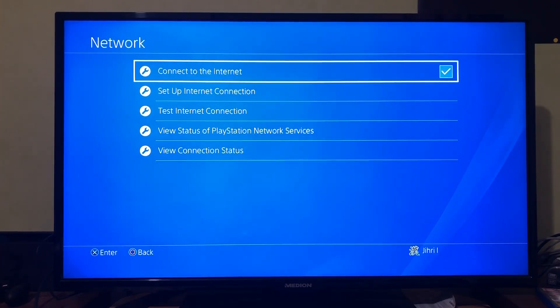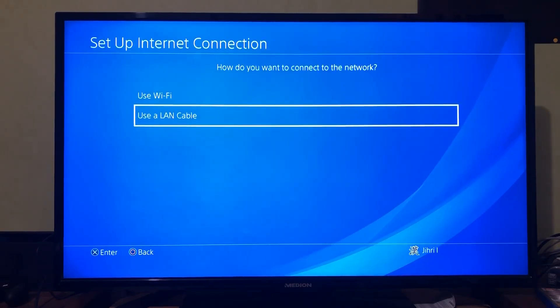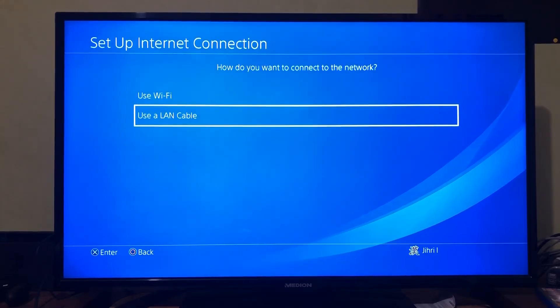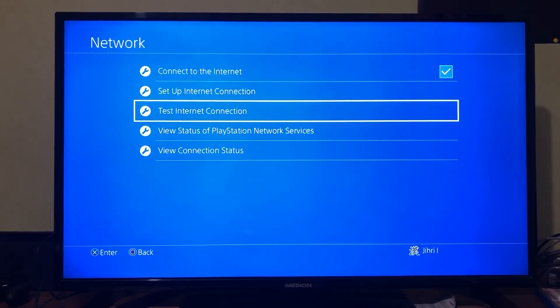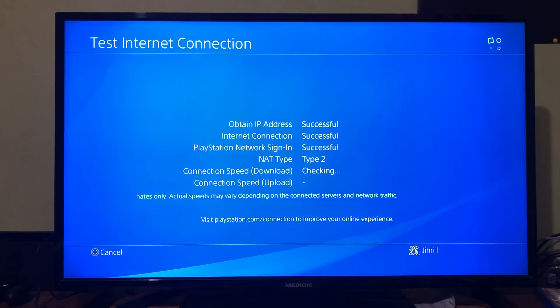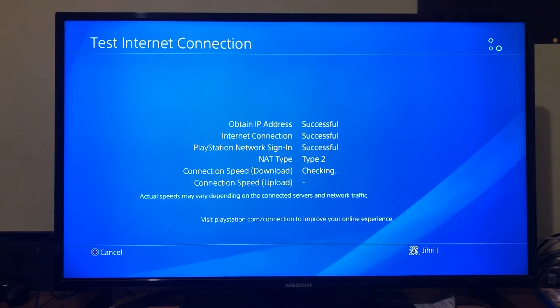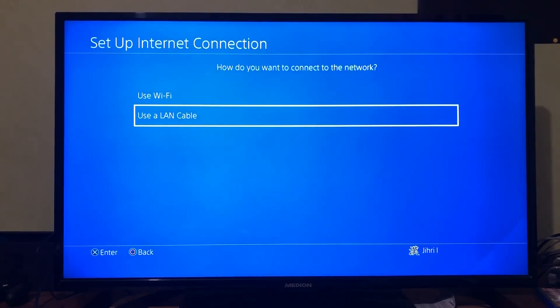Go to Test Internet Connection. A lot of people don't know that a LAN cable is always going to be better than Wi-Fi. I'm going to show you some proof — I'm testing my internet connection on LAN cable right now. Like you can see on my screen, I have about 37 Mbps, and my ping is going to be really low. Now let's switch to Wi-Fi.